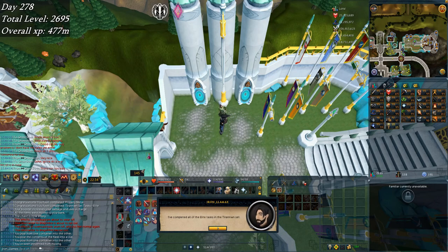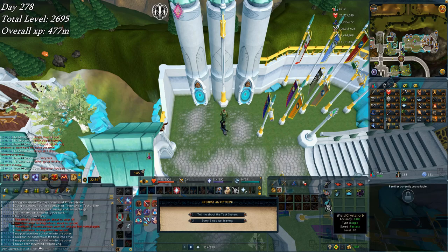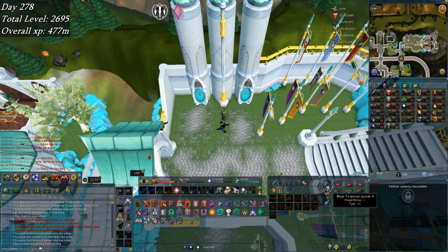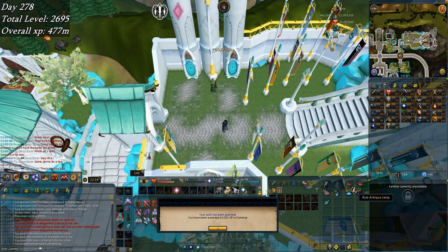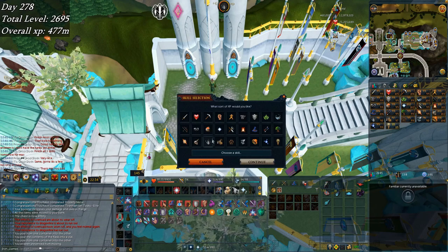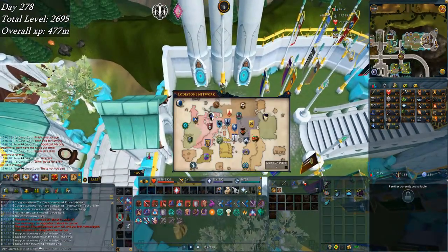Here we are in the Max Guild Garden collecting the Elite task set reward. I completely forgot about all of this other stuff. Sadly, that's a crystal orb - I actually need a crystal ward to trade to Lady Ithell. But there's the Tirannwn Quiver IV, some more Motherlode shards which might come in handy, and all this XP going straight into farming. About 40k - not quite enough for the 99, but that's kind of intended. You'll see why in a little bit.